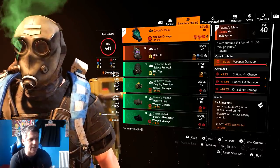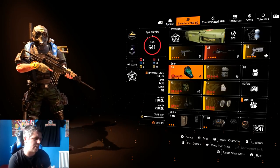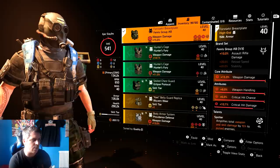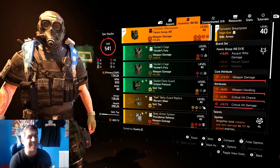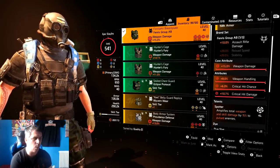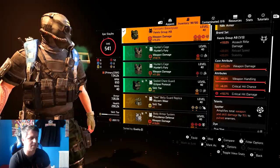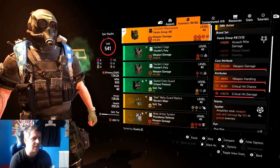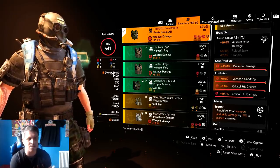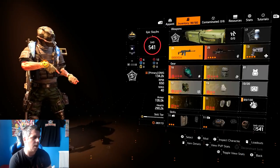Coyote's Mask also benefits allies when playing with others. This piece has weapon damage, crit chance, crit damage, and crit damage mods - generally you want crit damage on mods if you've got enough crit chance overall. For the chest piece, I've got a Fenris with weapon damage and weapon handling, though I'd rather have crit damage there. More importantly, it's got Spotter, which is still a very strong talent - it amplifies total weapon and skill damage by 15% against spotted enemies.